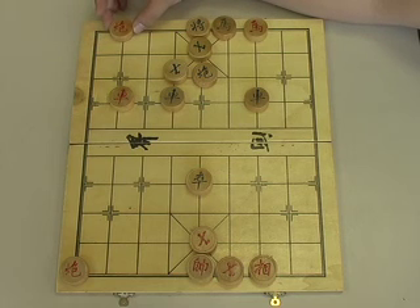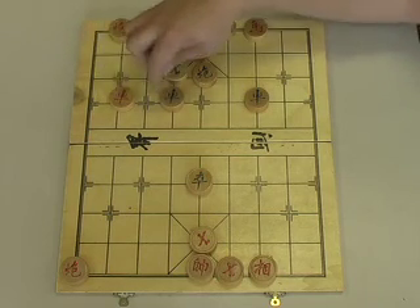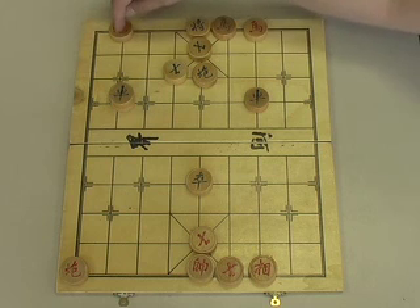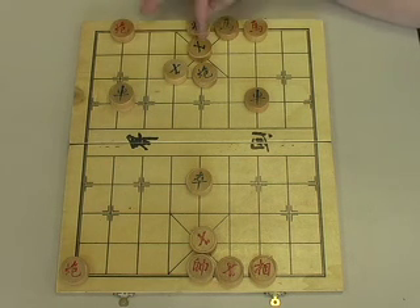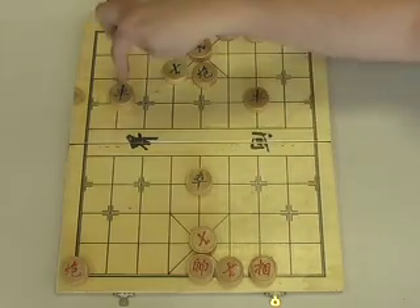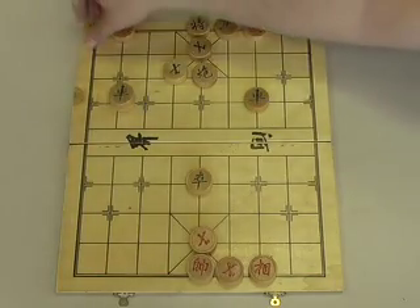We now move our cannon to the eighth file. What we're doing is setting up for the double cannons checkmate. Green is kind of pinned by the zone advisor into the back rank. If Green were to capture, we would just come down here and checkmate immediately.